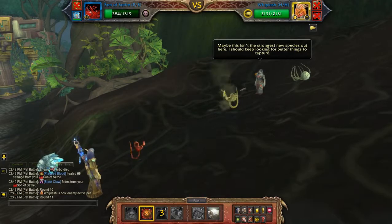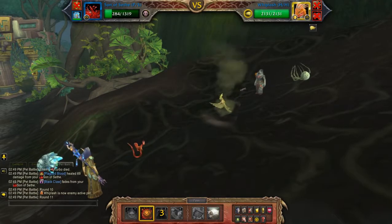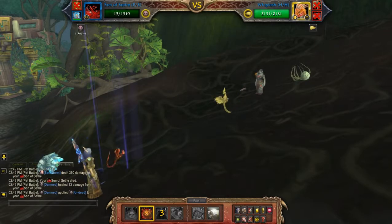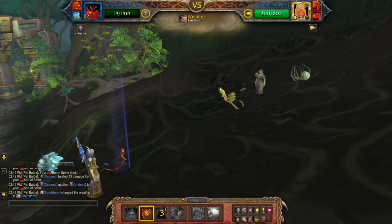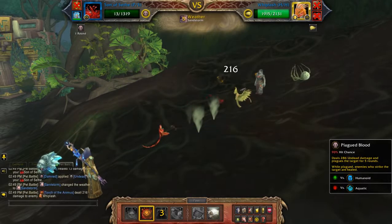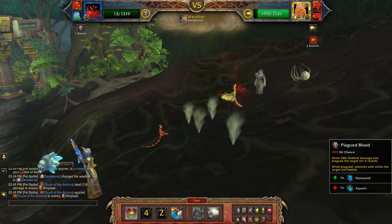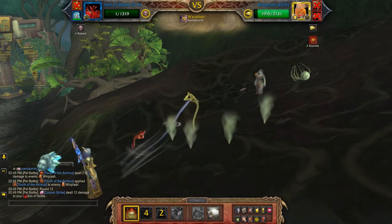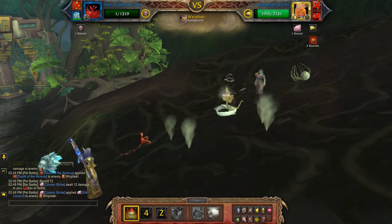I'll hit him with the touch of animus again. He's only going to be around for one more move so I'm just going to hit him with plagued blood and finish off with my third pet.